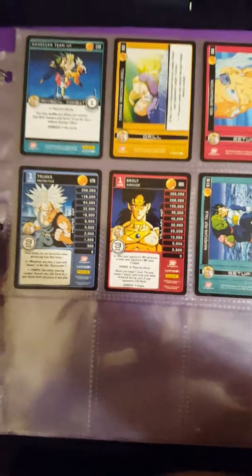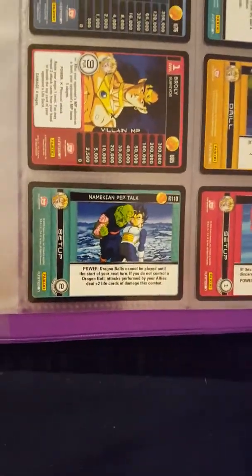I would love all of the Broly cards — that would be super cool because I love Broly. My rares include another Namekian Pep Talk. I definitely wanted to put that one in my Vegeta collection but I thought I'd keep all the Vengeance cards together instead of messing everything up.